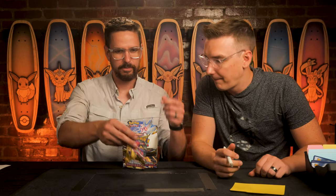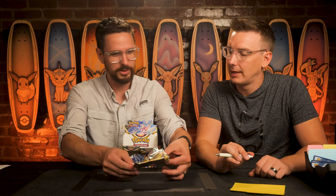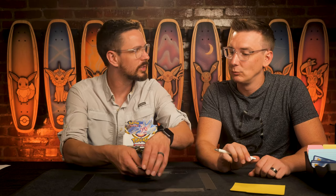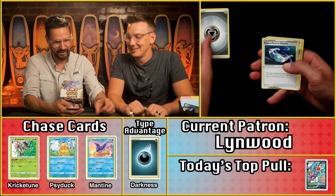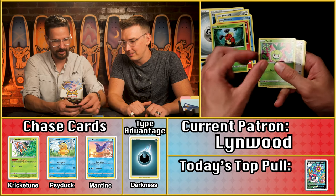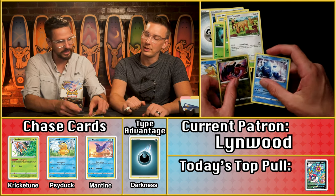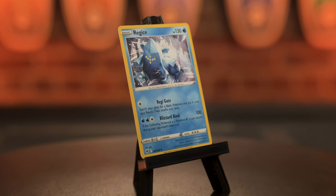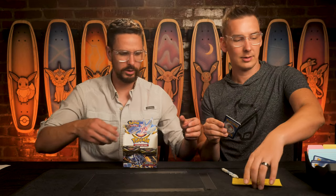Linwood is next. One host jokes about worrying about damaging the cards — maybe they should wear white gloves. Inside the pack: metal energy, Super Effective, a Psyduck for a point, Regidrago for a point, and the Regice. It's a three-point pack, bringing Linwood's total to five for Astral Radiance.